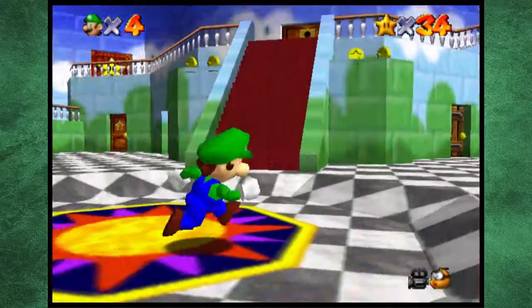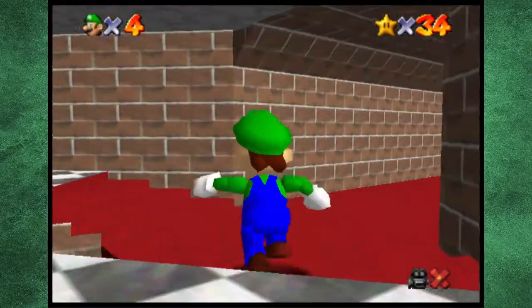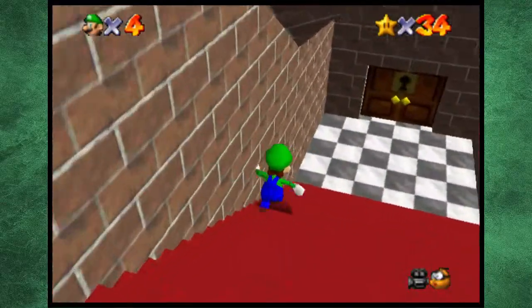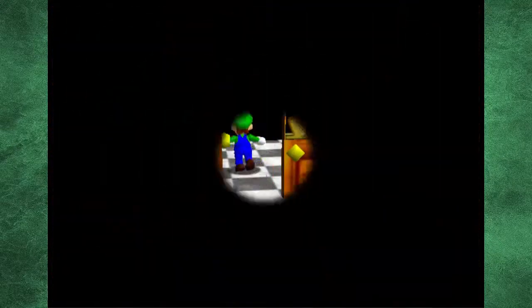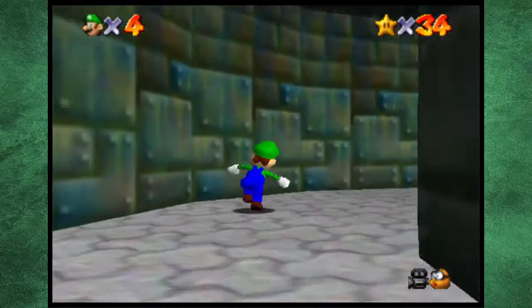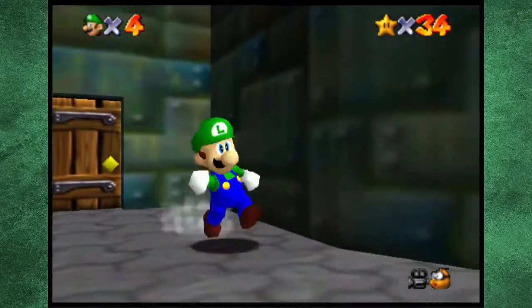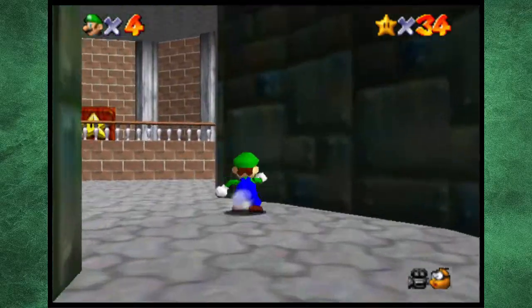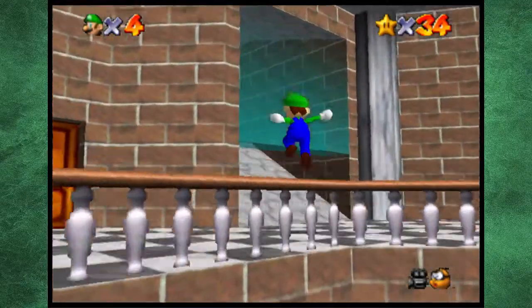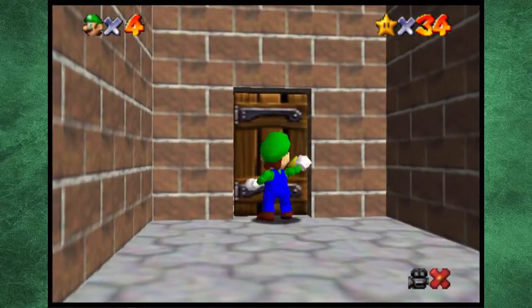I was going to actually do something real quick outside, but then I remembered I didn't actually drain the moat, so we're going to go do that right now because I want to get access to some levels that we haven't done. So let's just go drain the moat. I believe the moat drain is this way. There you go — oh so easy.